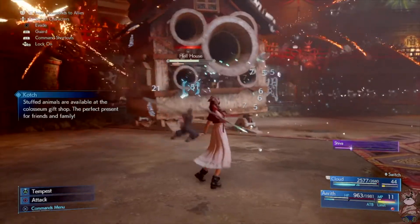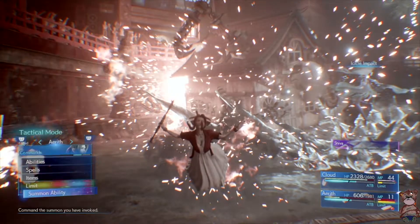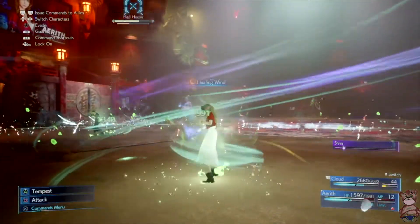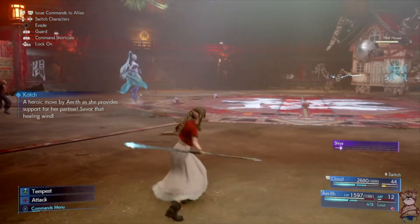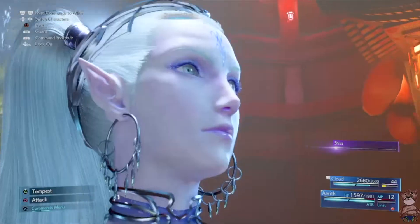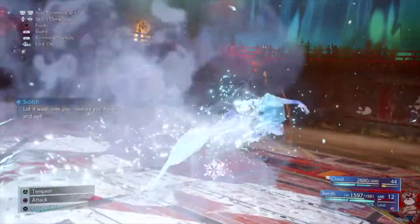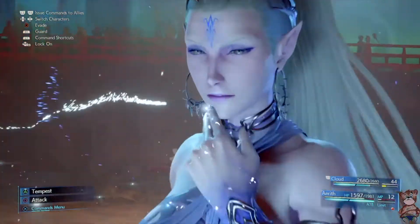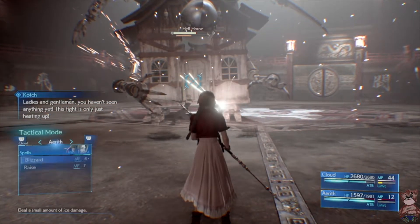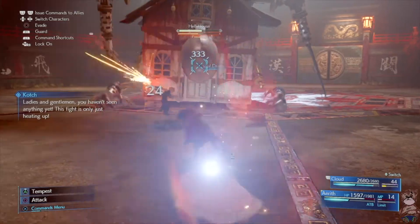In the second and third phase the house gets more aggressive and uses more spells. The fourth phase is just the house flying, but the same elemental rules apply. As long as you keep your ATB gauge up with both characters so you can heal and cast Blizzard or Blizzara on the house, you'll be fine. It shouldn't be a big problem unless you forget to heal constantly and to hit constantly with your spells.